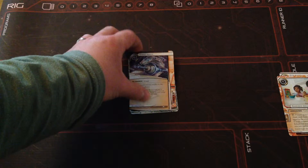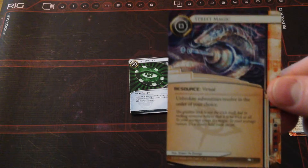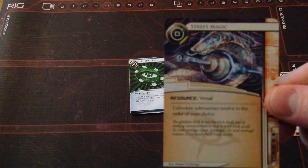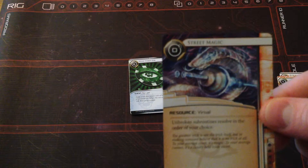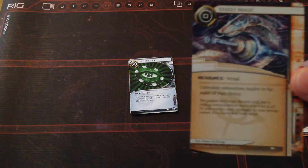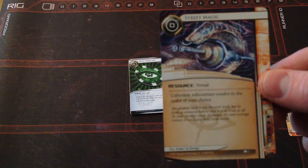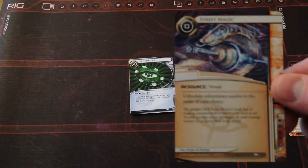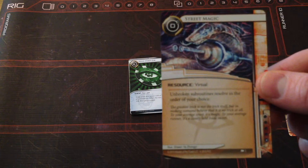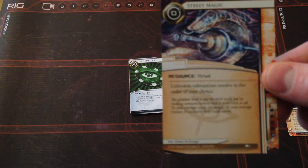Next we have Street Magic. I especially like this new one. It's a resource — virtual — and its ability lets unbroken subroutines be resolved in the order of your choice. So if you run into a piece of ice like Tsurugi that has a lot of subroutines and you can't break it, you can make sure you hit the end-the-run subroutine first before taking all that net damage. It's a really good way to protect yourself, and with a cost of zero you can't beat that.